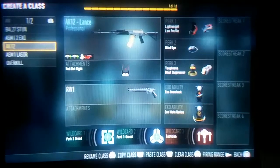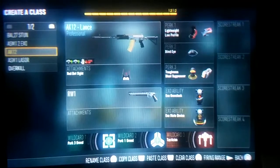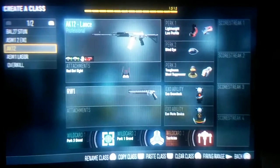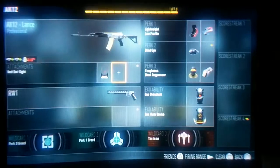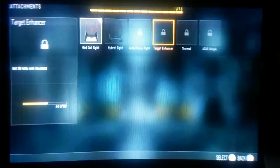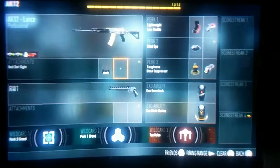I also got the AK-12. I use this one to mess around. You can only have optical sights on here — so you can only use like optics. You get your red dots, your hybrid, autofocus, target enhancer, and all that. Only optics.